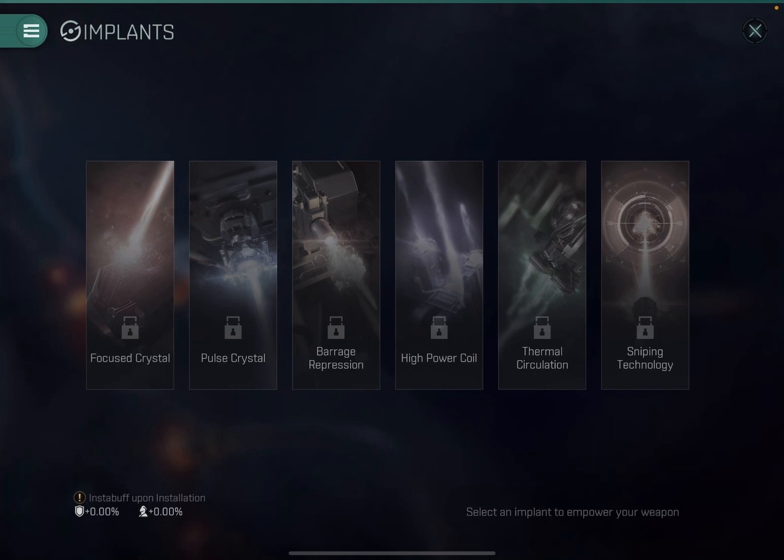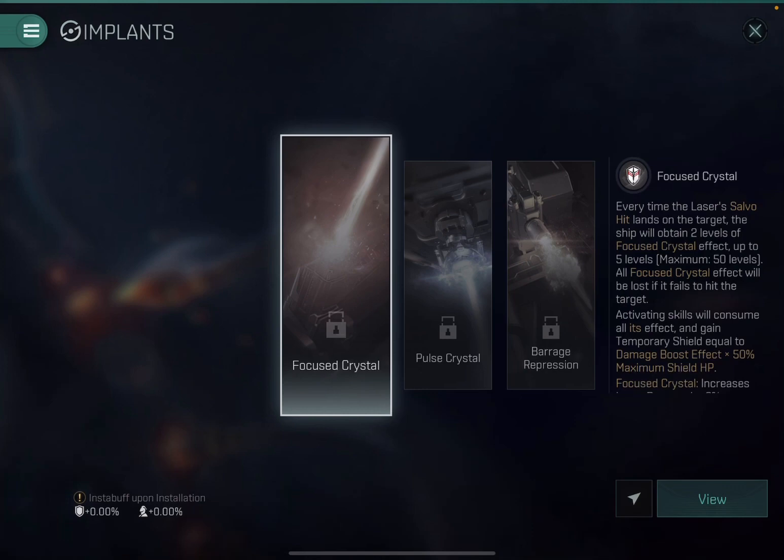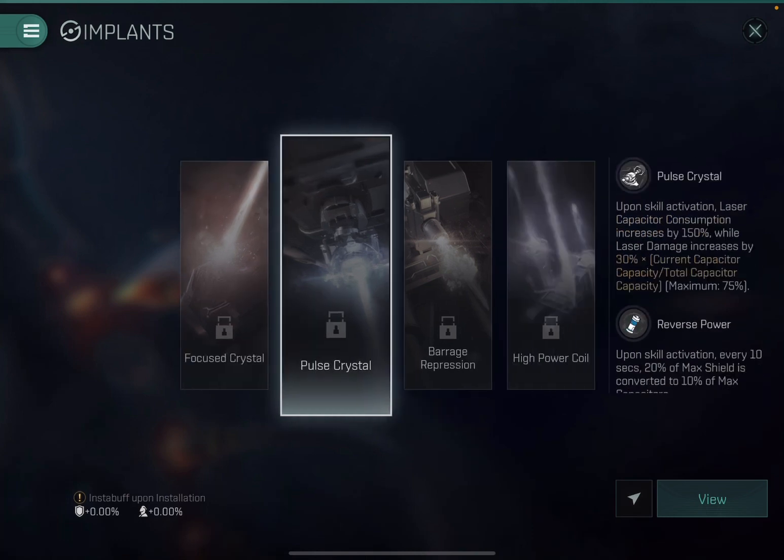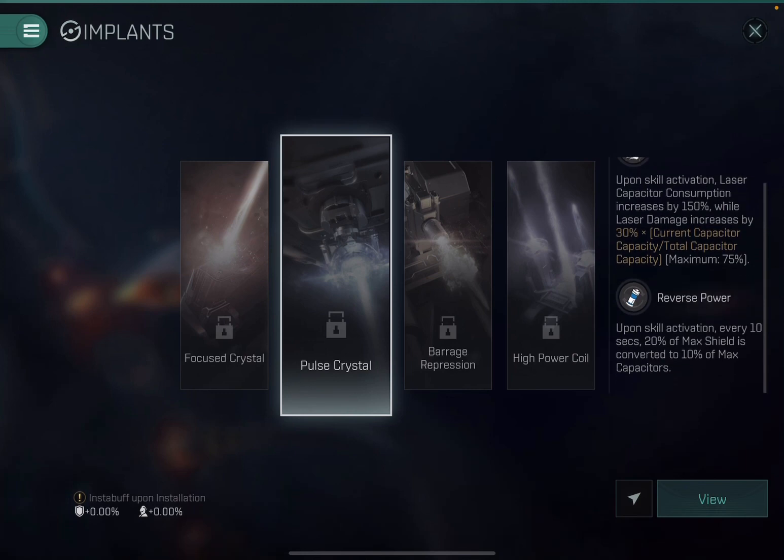Let's take a look at the implants — this is where the rubber meets the road. I started scrolling through these trying to figure out what does what, how to unlock them, which ones I'd want. For the most part, a lot of these have some pretty big trade-offs. You have to have a very specific ship design and fittings in mind for some of these implants to be of serious use.